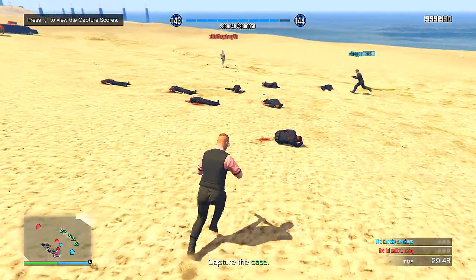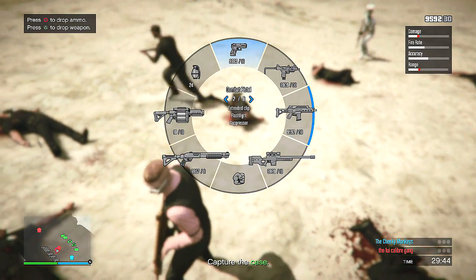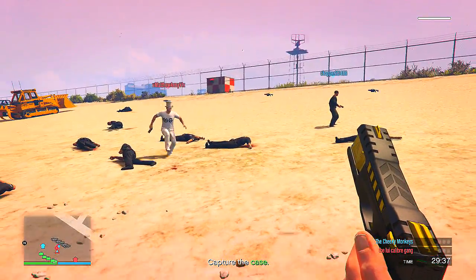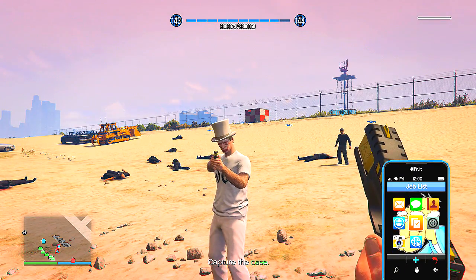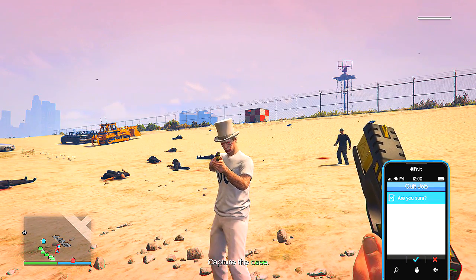Now all three of us picked up the stun gun in this game. So what we're going to do is two of us are going to get our phone out and quit the job. The last person will just stay in the lobby, and it will register that they've won because everyone else has left. What that means is he's going to go into free roam, we're going to be in free roam, and we're all going to spawn in with the stun gun.